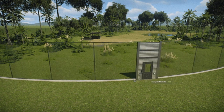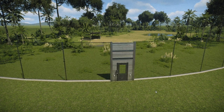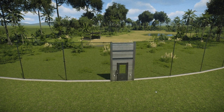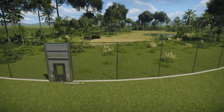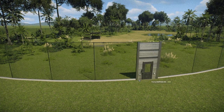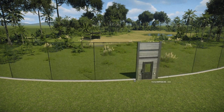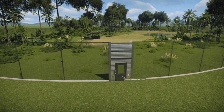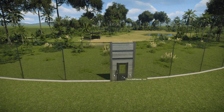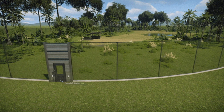Modular staff gates can be attached to fences, updating in real time — though this is temporary game art. These will eventually allow staff to pass into enclosures once included in an update. On top of this, fences now render faster and take up way less memory. Thanks to the new infrastructure, it will be much easier to tackle things like fence maintenance and animal breakouts in the future.